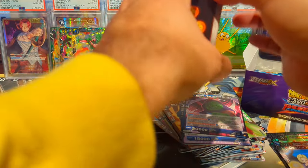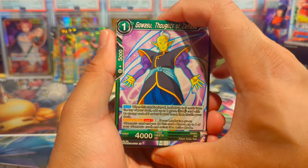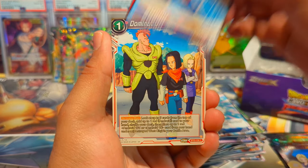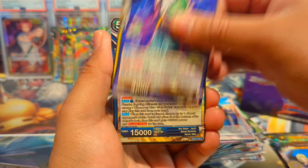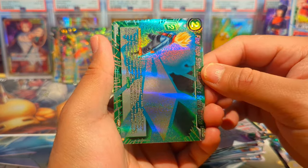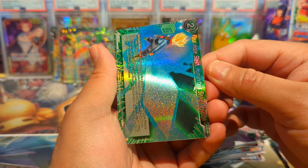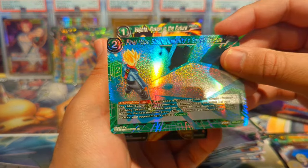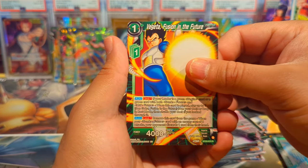Next pack — we have Goa Zu, Trunks, Vegeta, Bulma, 17, 16, 18, Zamazu, Final Hope Slash, Humanity's Secret Weapon Reverse Foil, and then Vegeta Fusion in the Future. Almost done with the left side of the box.